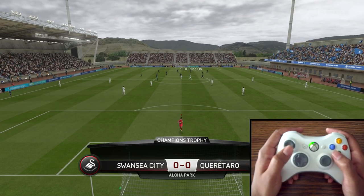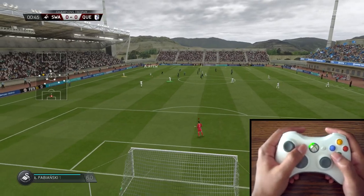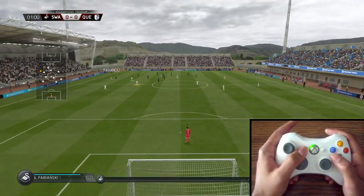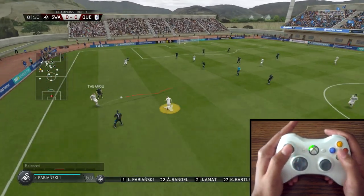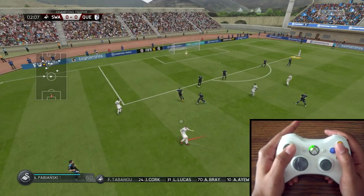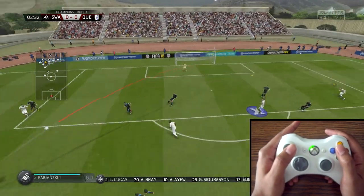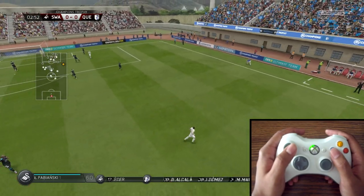We'll start off with the basic controls for how to play the keeper. You use your left thumbstick to move the keeper. The back button on the controller toggles the camera target so you can move the camera back and forth. This is especially good when the opponents have the ball — you can't see much if you're behind the goalkeeper, so you press the button, it moves you forward and you can take a good look.